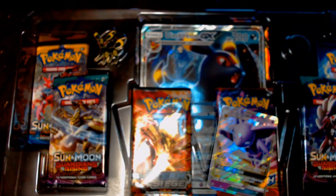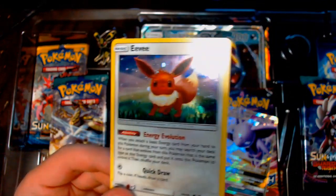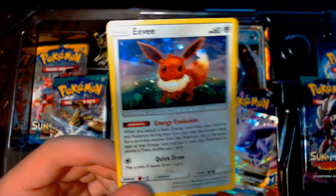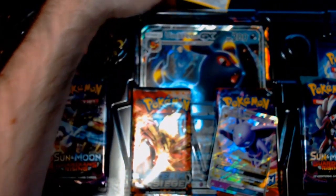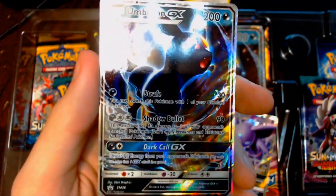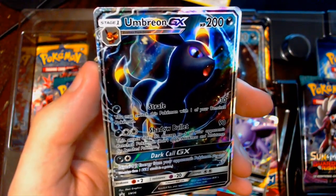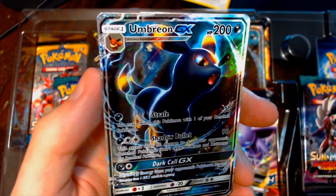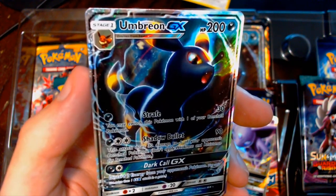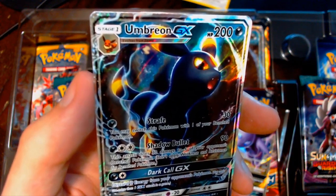We've got ourselves a Holographic Eevee, one of the Energy Evolution ones, which is such a great card — it's so good. Let's try to get this Umbreon out of here without wrecking it. Here's Umbreon GX. It has the attack Strafe — switch it for one of your benched Pokemon, does 30 damage. Shadow Ball does 90 damage and 30 to one of the opponent's benched Pokemon. And Dark Hall GX discards 2 Energy from your opponent's Pokemon. Pretty cool, pretty solid card on its own.